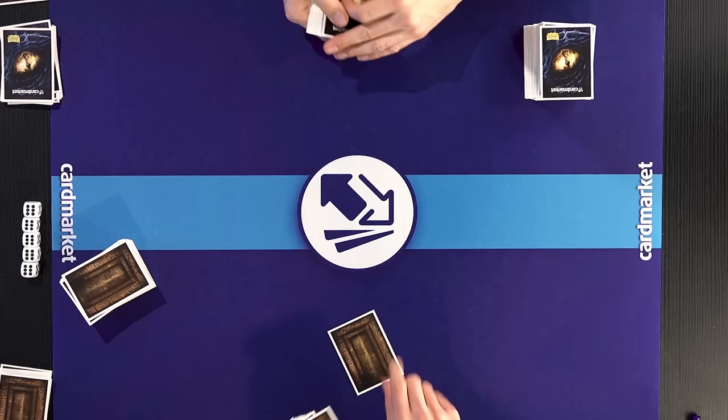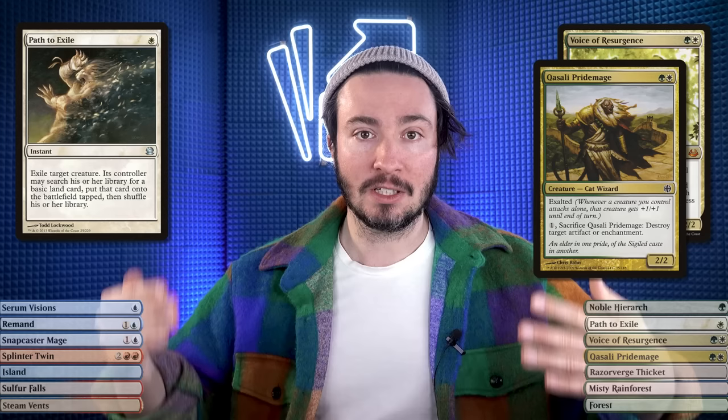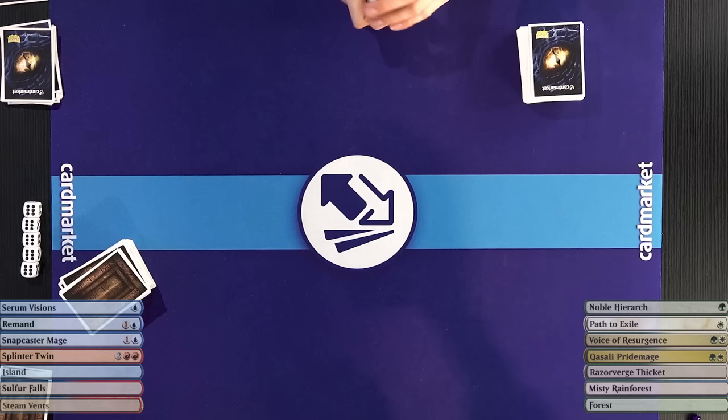Even though I lost the first game, I feel like it's an advantageous position. Good luck. It's quite unfortunate that I don't have that much efficient removal right now. I will keep this hand — just having Voice of Resurgence on the board generally generates value against Yaman, especially against his counterspells. I have two pieces of disruption: the Quasali Pridemage disrupts his enchantment, and the Path to Exile disrupts the creature he's putting the enchantment on. This hand is phenomenal against you. Then keep it.